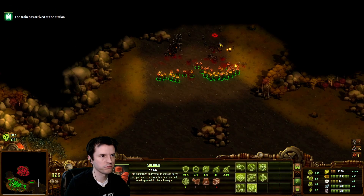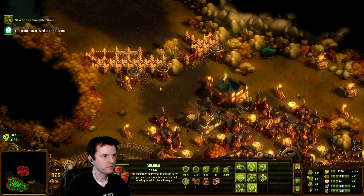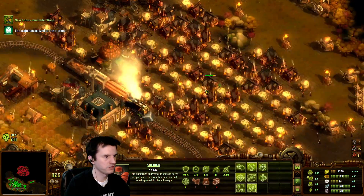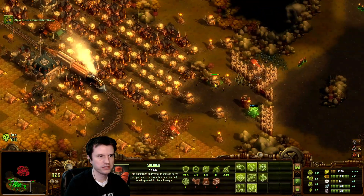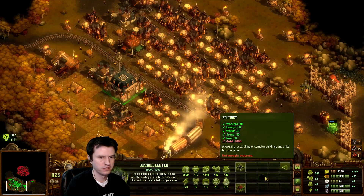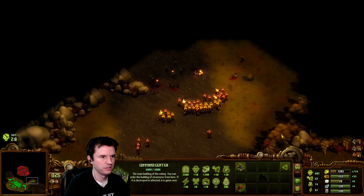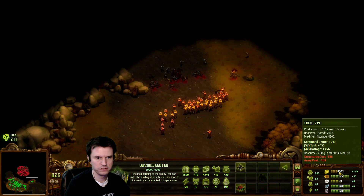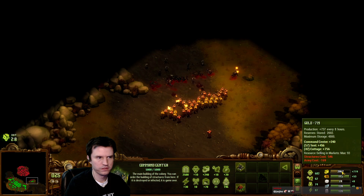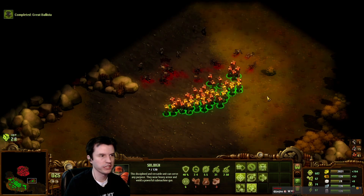Let's grab these soldiers and bring them with the group. Day 25 of 28. 3,000 gold for the foundry — can I hold 3,000 gold? Yeah, I can hold like 4K, it looks like.